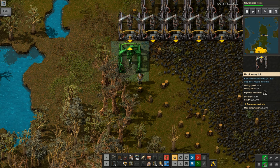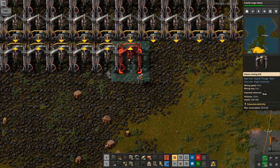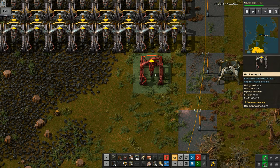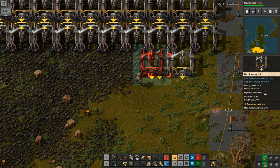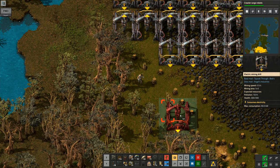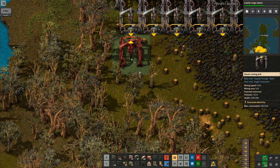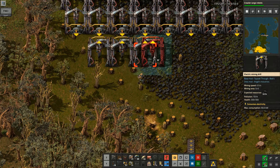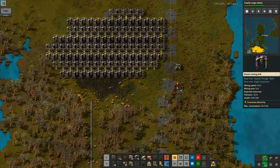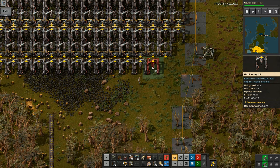It does mean you've got to use a whole load of underground belts to do it properly, but by pushing your mining drills as close together as you can possibly get them, you mine the patch of ore ever so slightly faster. It's not a massive improvement, but it does make a small difference. In the grand scheme of things, those small differences — especially if you're trying to do a whole load of mining quickly — can actually help you get just a little tiny bit extra ore coming through, speeding things up.